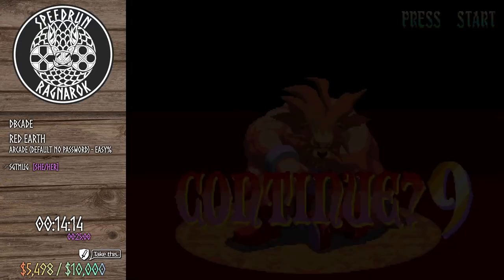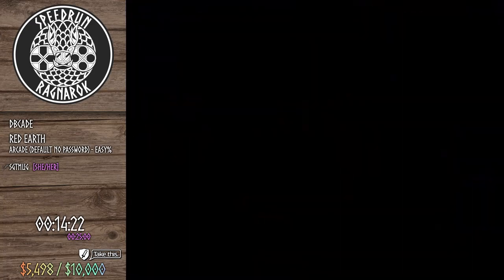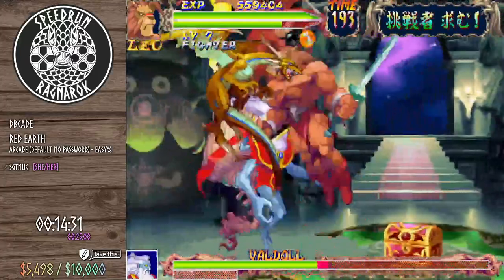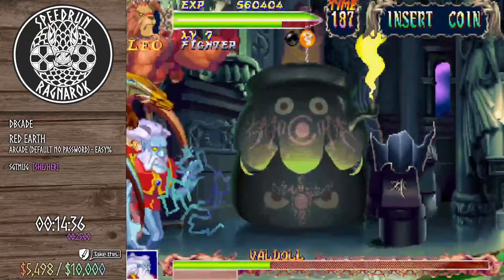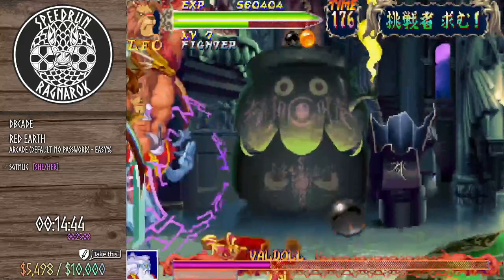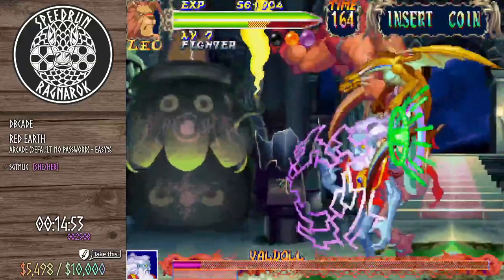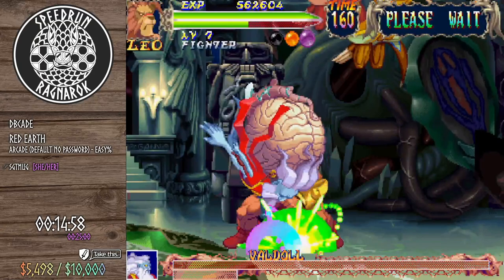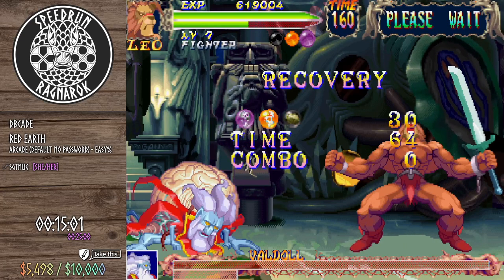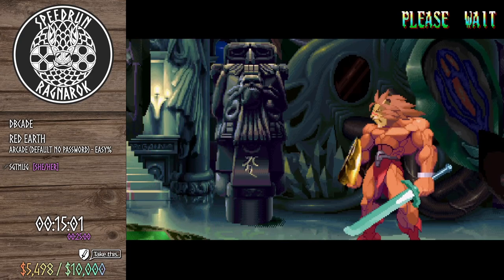Three coins used — there is nothing easy about this easy mode. The easy mode just means the AI patterns are a little nicer, not that the game is easier. I should have stuck to normal like I did at the previous marathon. Even if it's more difficult, at least the attack patterns are more familiar. We got the time — 15 minutes. That's still a really decent time for this game, even with all the coins. My average is around 25 to 35 minutes.